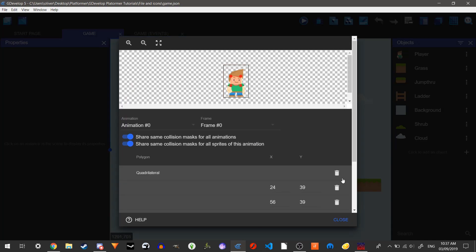What we can do is use a custom collision mask, then press the plus button here to make one. We can zoom in and out with these buttons or by holding Ctrl and the mouse wheel. Now we can just drag these out — drag up to about here, then about there, and about here.